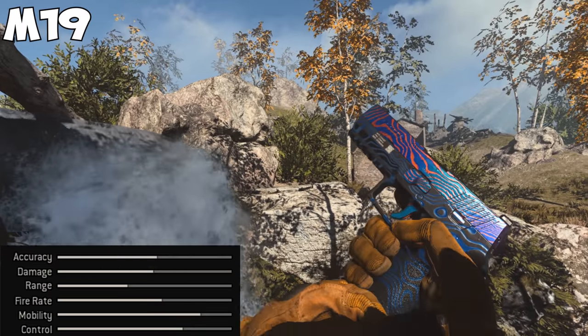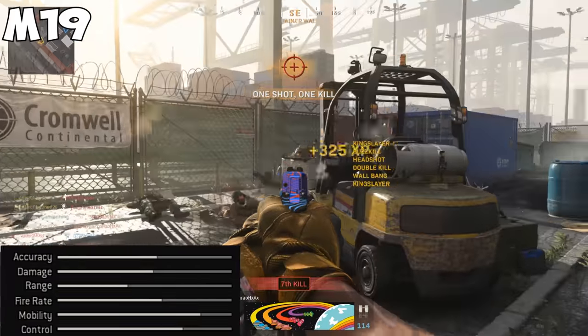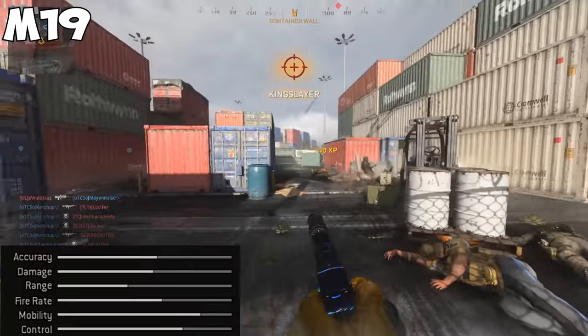The M19 is a semi-automatic pistol that takes advantage of its quick fire rate. Its fire rate, mobility, and control are the best out of the pistols, but it's held back by its damage output and range, so it's best used while playing fast and up close.